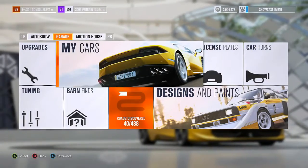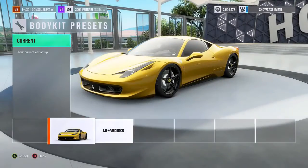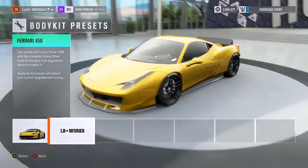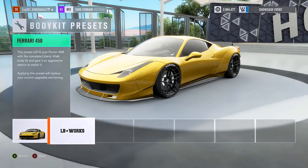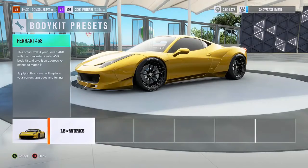Next up we'll jump into the Ferrari 458 Italia, and I'm just gonna give you guys a little bit of a taste of exactly what happens when you do this to a street car and not a muscle car. Once again jump into the upgrades, body kit presets, and as you can see — LB Works — not exactly sure, that must be like a Forza knockoff brand or something. Once we add that, as you can see, it makes this thing look like an absolute monster — got the big fenders, big front and side splitters on there, and even looks like the tires have a much wider stance and deeper dish.